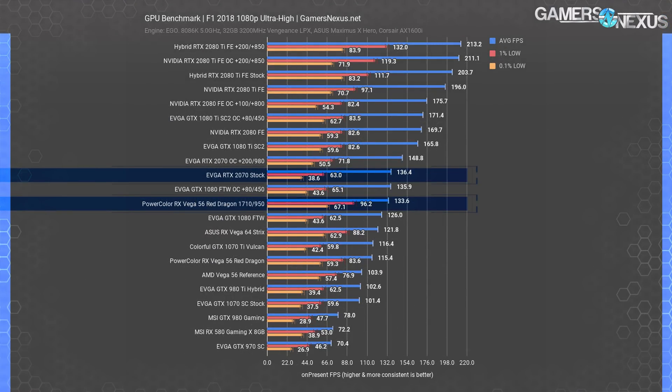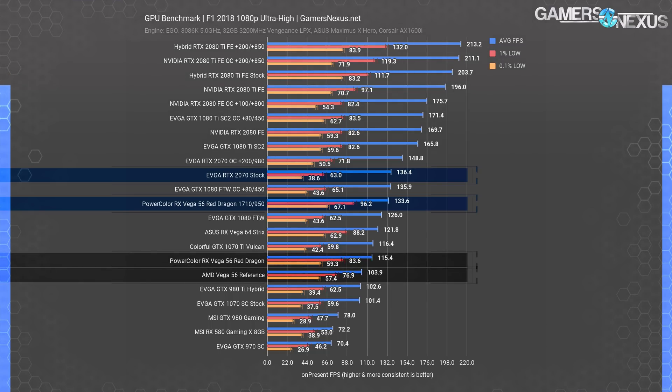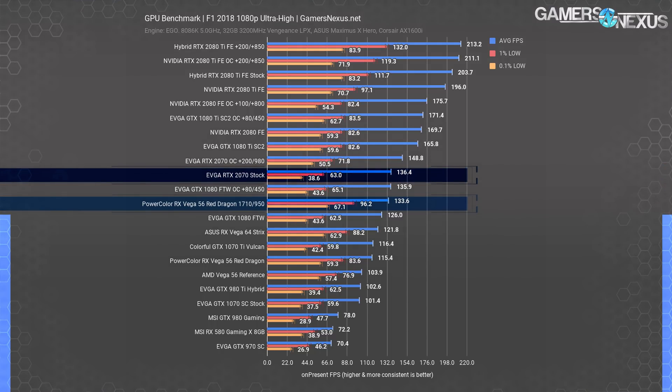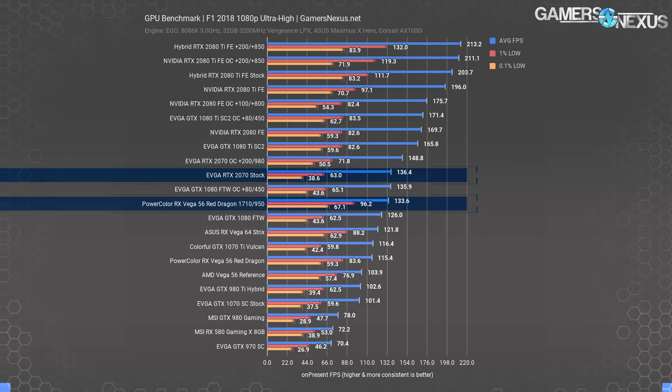Finally, at 1080p, the Vega 56 card measures at 104 FPS average on reference, or 115 FPS average for the PowerColor model. This allows the PowerColor card to reach 1070 Ti levels of performance, although its low frame time performance is measurably better. The stock RTX 2070 ends up at 136 FPS average, and the massively overpowered RX Vega 56 Red Dragon ends up at 134 FPS average. It's not bad, but does show we're running into other limitations at 1080p for Vega 56. Frame time consistency remains superior for the Vega cards here, and somewhat noticeably so.